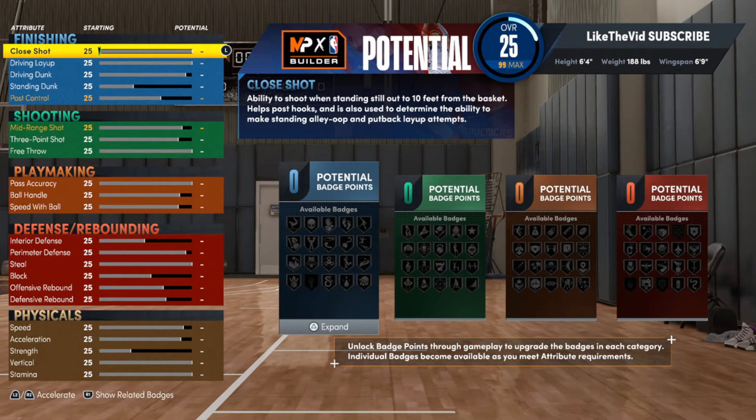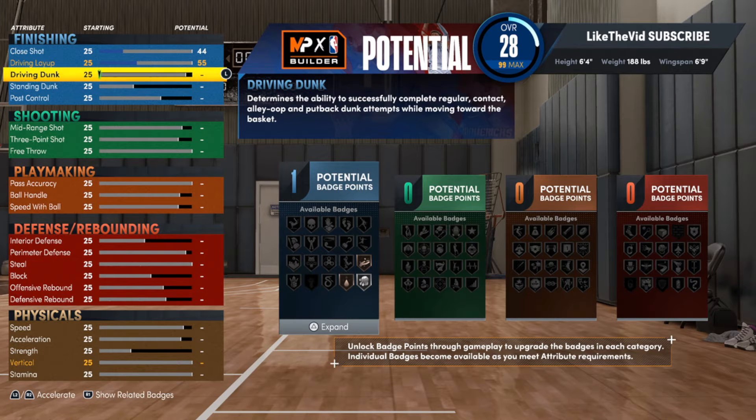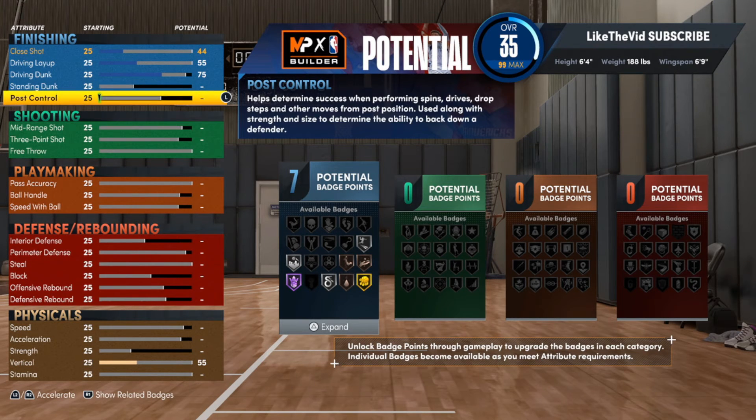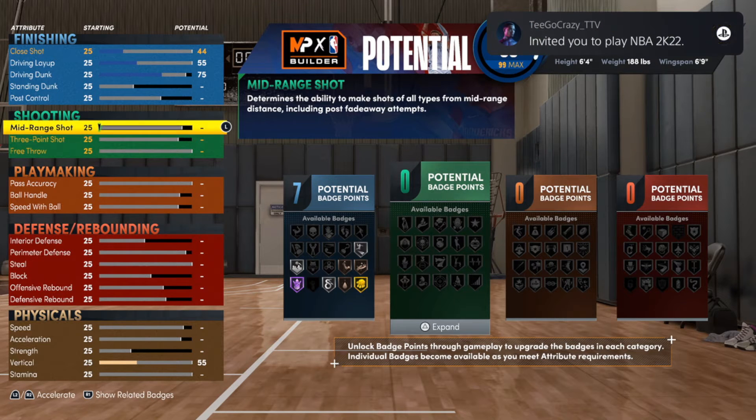We can start with the defense, but even though we are mainly using this build for defense and shooting threes, we still want the build to be very balanced. Close shot we're going with a 44, driving layup a 55. For the driving dunk, we're going with a 75 — you do want to be able to dunk at least a little bit. You got to be a slashing threat, just enough to give your point guard space in case you cut, so you can knock those things down.